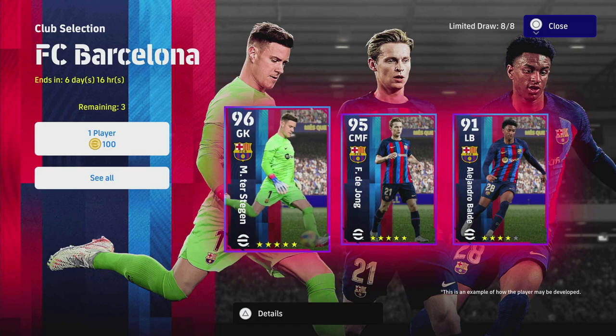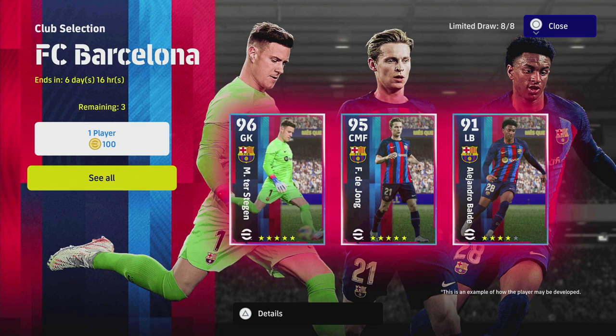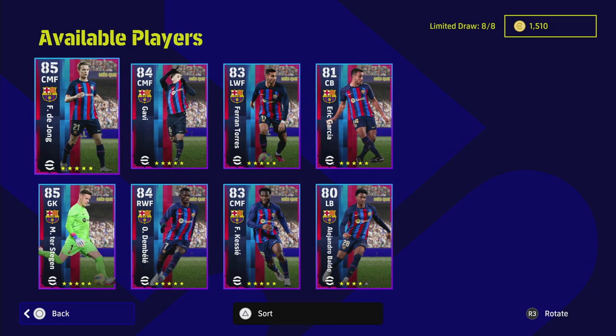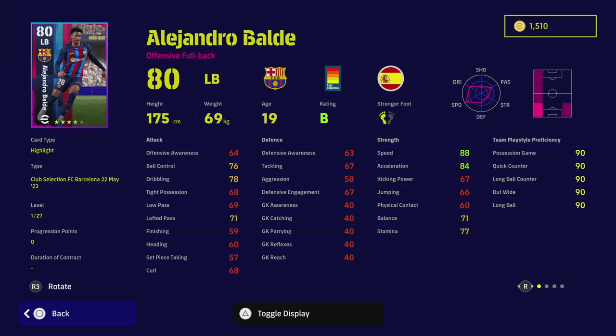There are a couple of players missing, most notably Koundé — he's in the Spanish league selection. So it's just eight players from Barcelona. We're going to start with Balde. This guy is quite decent — he's very quick, very fast, actually a rapid left back. If you don't have a proper left back that can get up and down the pitch, he's got really good stamina and acceleration.